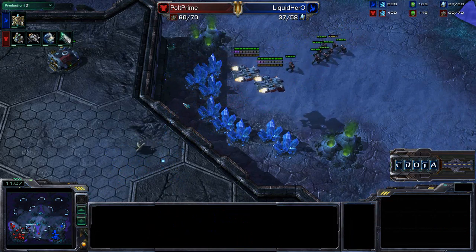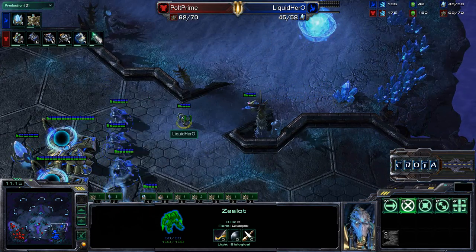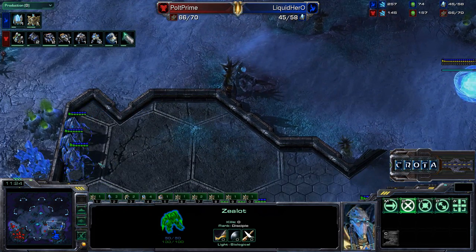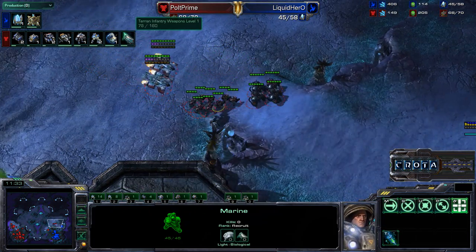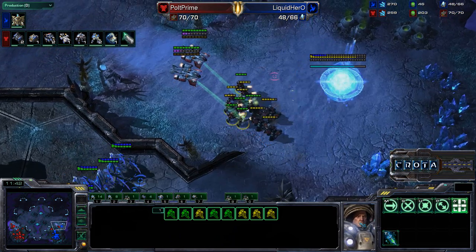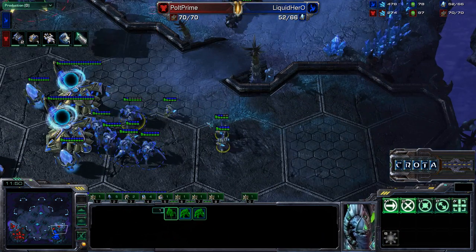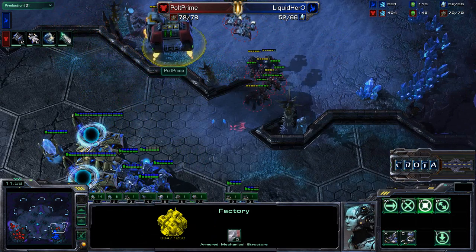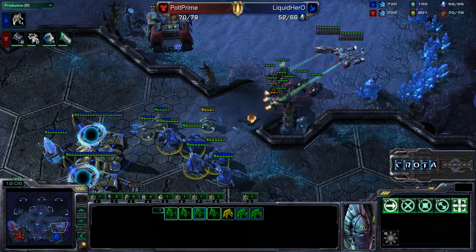We are going into double Medivacs, Marines and Marauders already making their way across. But Hero uses a round of Warp in, and the Marines and Marauders may be able to take down the Warp Prism — that is no good. Hero loses his Warp Prism with 4 units, a 10 food total loss. Pult now almost 20 food — currently 20 food — ahead of his opponent. That is looking very strong here. Two Medivacs, Marauders and Marines. Combat Shield about to be completed, Level 1 weapons upgrade halfway there. TSL's Pult now looking to finish the job he started not too long ago.